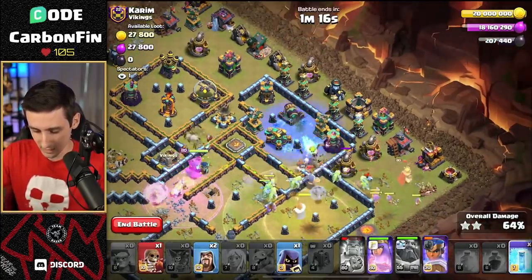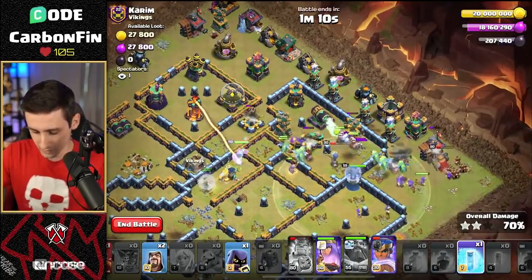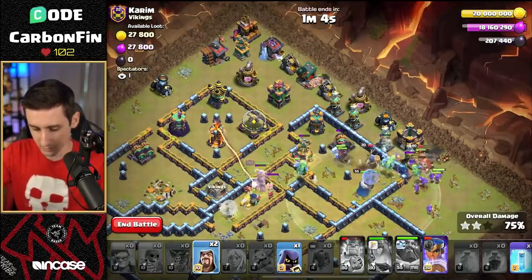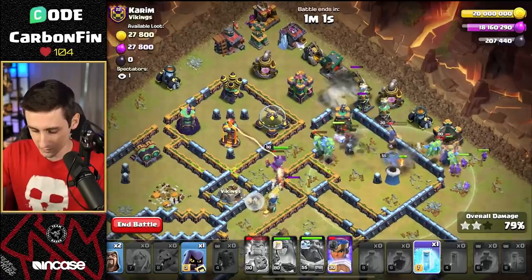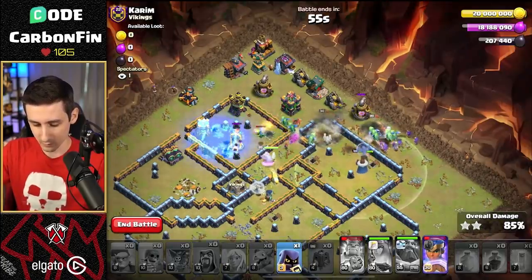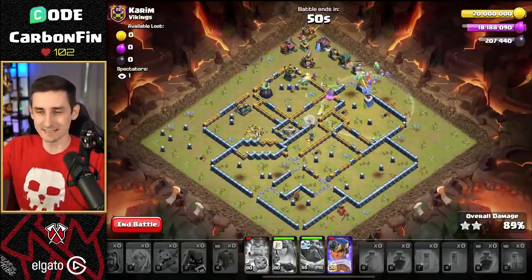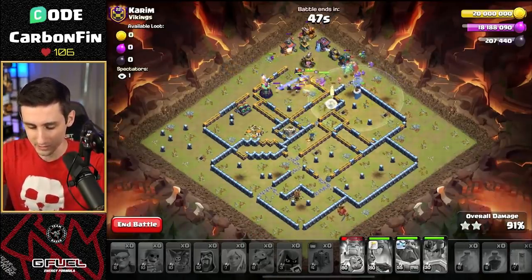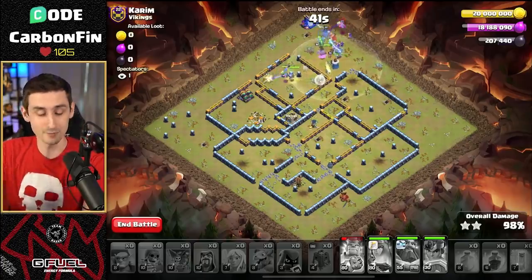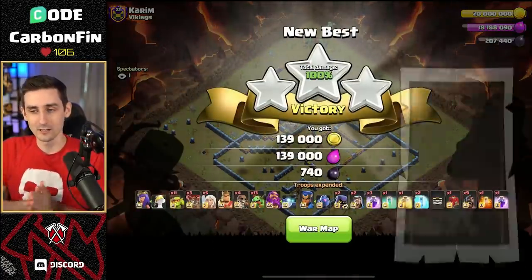Let's drop a freeze onto the scattershot. Single locks onto the queen — we're not going to drop a freeze just yet. Pop the queen ability. Drop a super wall break. Queen's going to step in towards the single. Look at the baby dragons go! We'll freeze the single and drop some wizards onto the mortar. Headhunter can be used up top. The baby dragons get it done. We got the RC ability — pop it now. Skip across, takes down the builder hut, and it is a three-star. The queen charge with the baby dragons — we found this in Legend League and basically replicated it. It turns out it can work here.